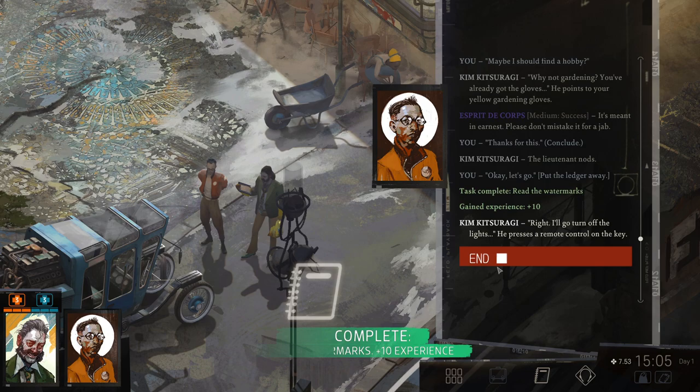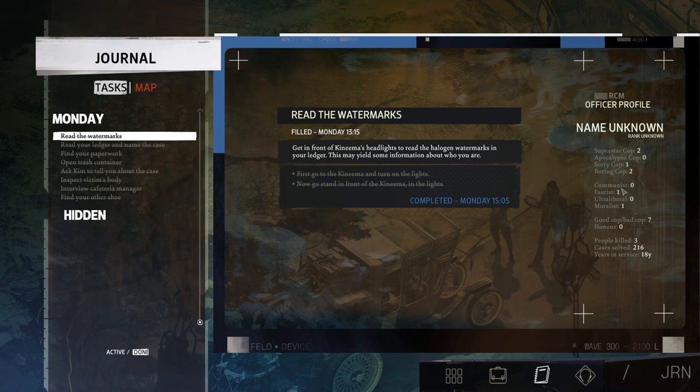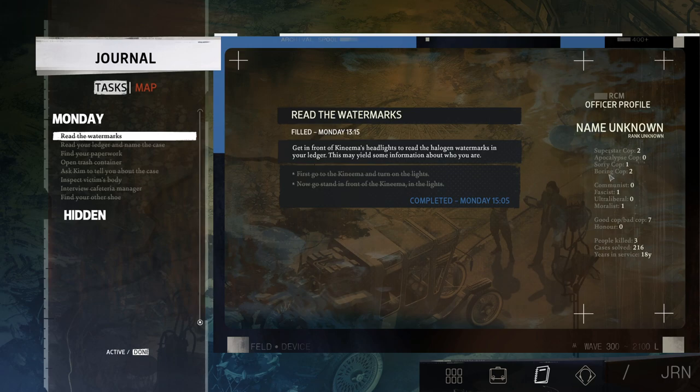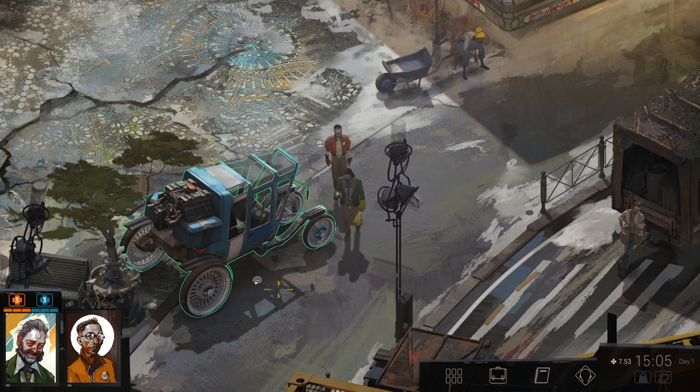He presses remote control on the key. Well, so we used to be a pretty competent cop. Based on what we can see, it has all of our information here — Superstar, boring, sorry, fascist, moralist, ultra-liberal, and communist. Good cop, bad cop, seven, honor, zero. Alright, let's get on the radio.